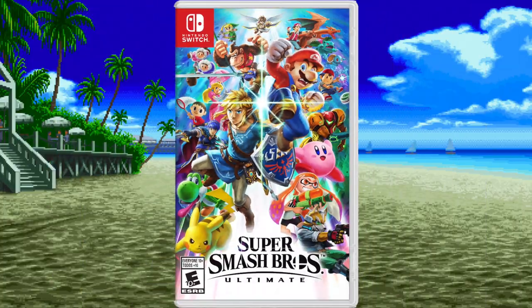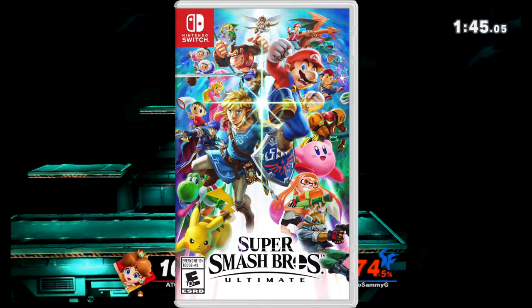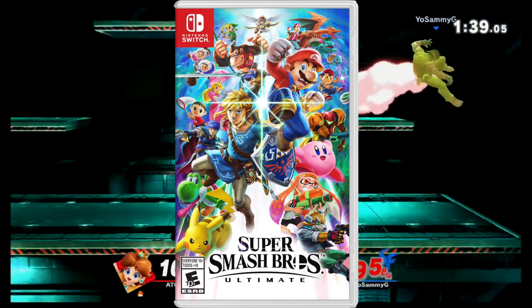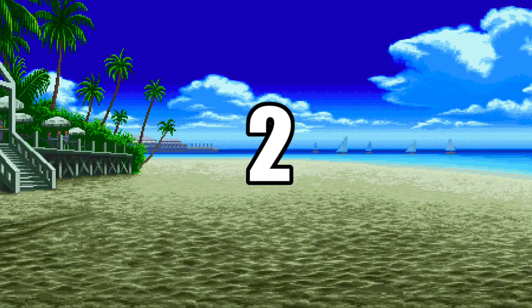The only element I miss from this cover is the actual fighting. But it still makes up for not having that with a first-person perspective. Instead of Mario taking on Pikachu like on previous covers, he's about to punch you, the player, right in the mouth — it's interactive.